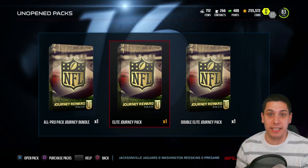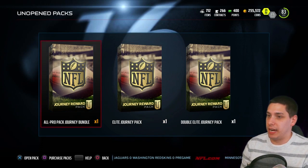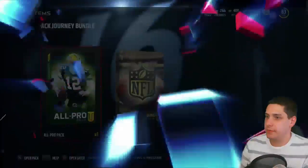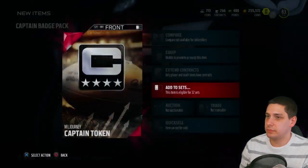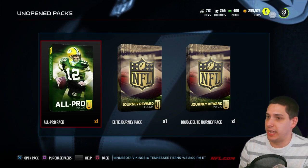So let's move on to the second thing, which is gonna be our quick sell pack - gives us a guaranteed three elites. Let's start off the all pro journey pack and see if we get anything decent out of here. We got a captain badge, let's add this quickly to the sets. And we've got the all pro pack here, so let's go.